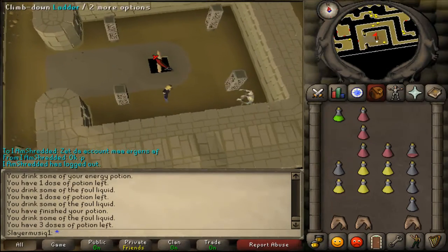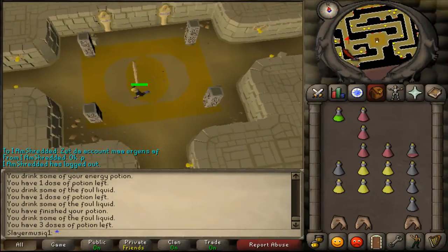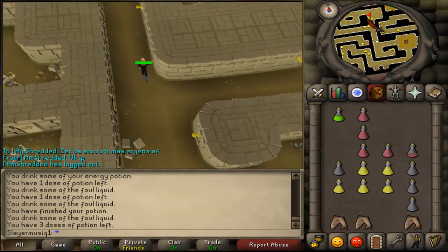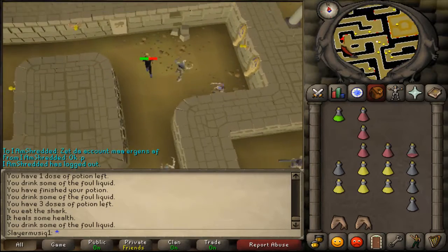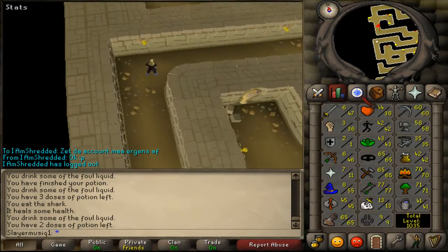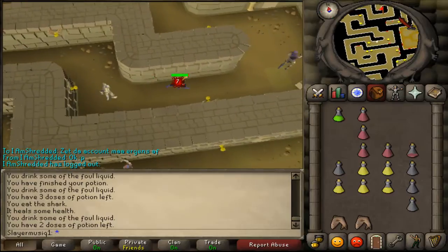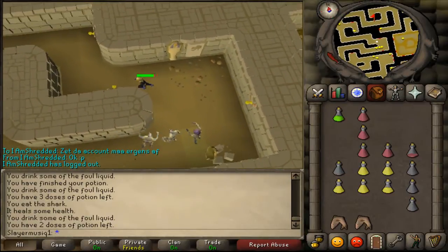Climb down to the fourth and last floor. Run west, then run north. Just follow this path and you have pretty much made it. When you have made it to the end of this path, you have pretty much completed the quest.